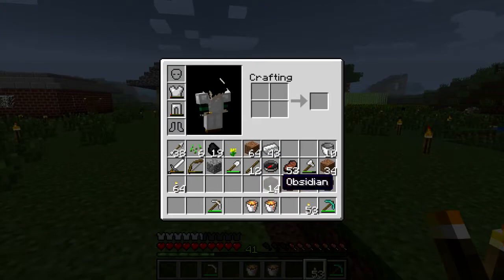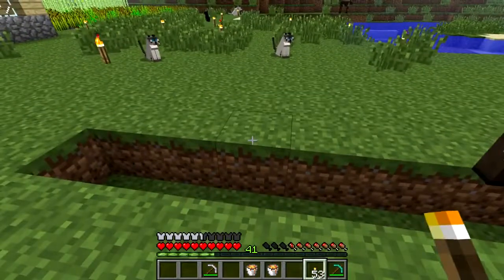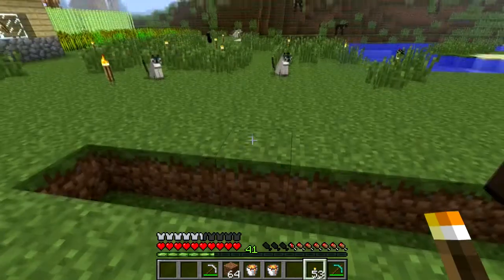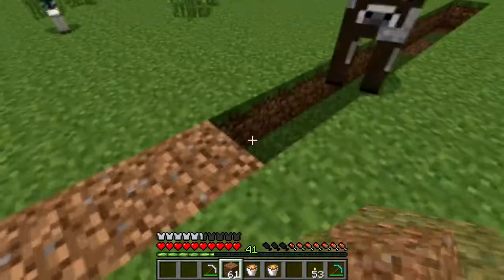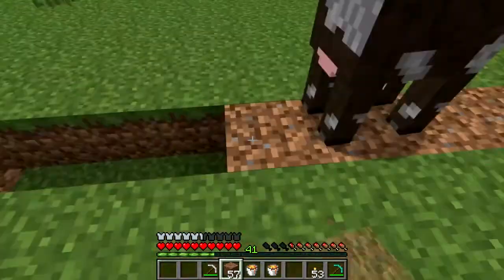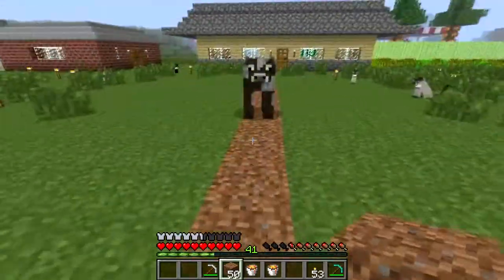I'm taking this off the hot bar because I don't want to place these by accident — they take forever. I'll go ahead and fill back in the little trough here. And yeah, I did grab a couple of extra lava buckets. They'll be handy later, is the general theory.